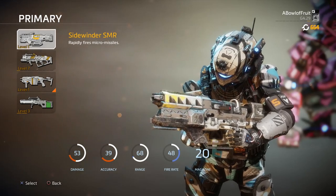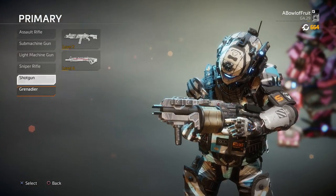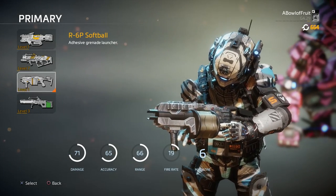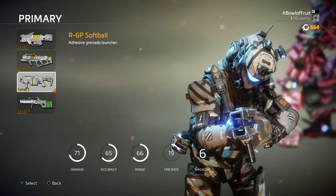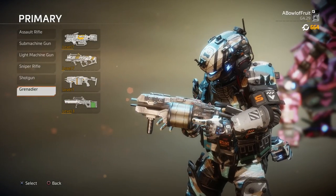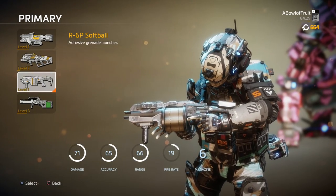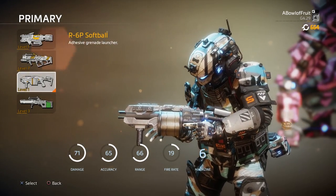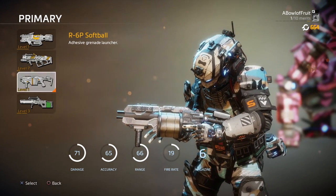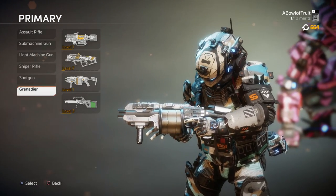I've used the Sidewinder a little bit, but the Softball is actually the only weapon I have never even used for a second. Why is that? Probably for the same reason you too haven't used the Softball. But that's not gonna stop us today because it's gonna be our primary weapon. The R6P Softball, to be more exact — it's got decent damage, good accuracy, good range, slow rate of fire. You just shoot it and it sticks to somebody and explodes after a delay.